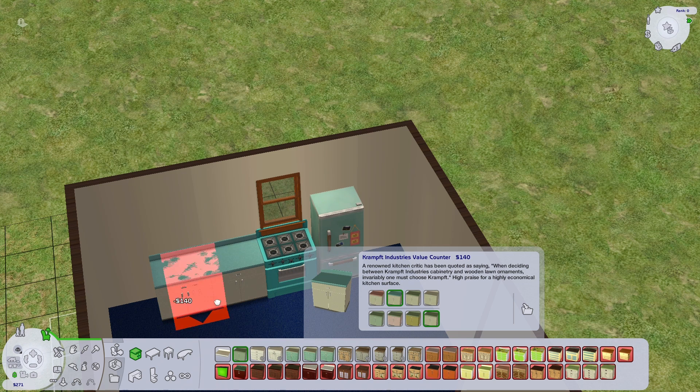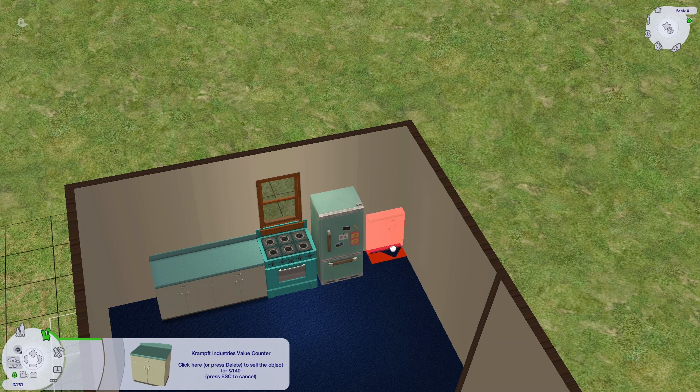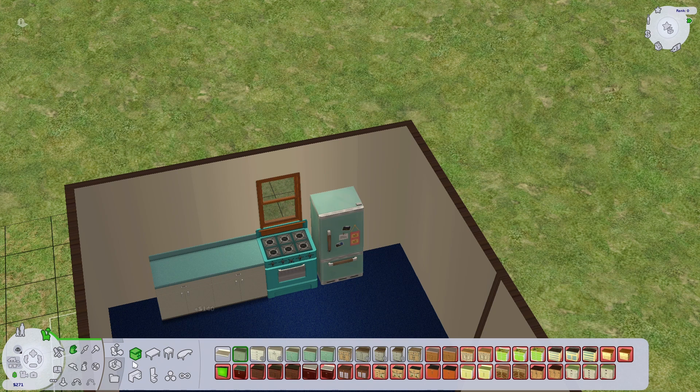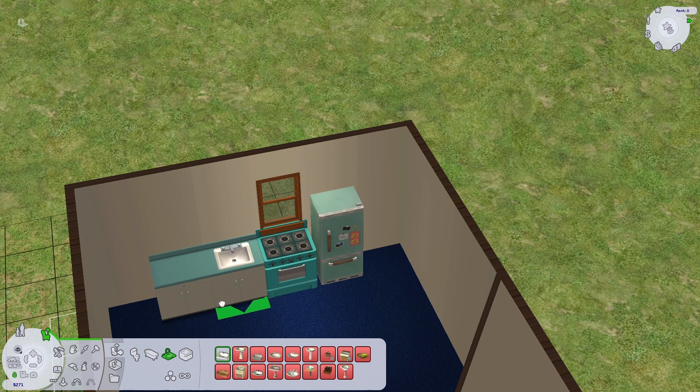I quickly realized that upon trying to furnish the kitchen for downstairs — which is where the guests will be — I ran out of money. So I just tried selling one of the counters to make way for my sink so that my sim can wash their hands, be hygienic, and serve people within his mini restaurant.